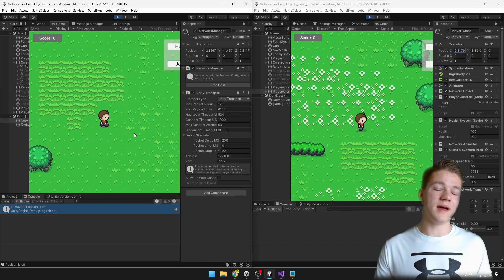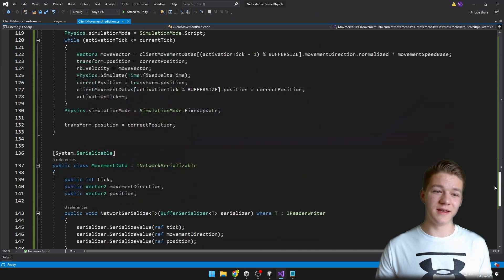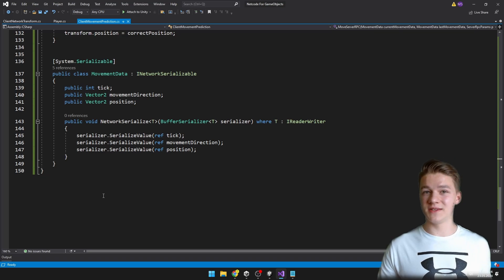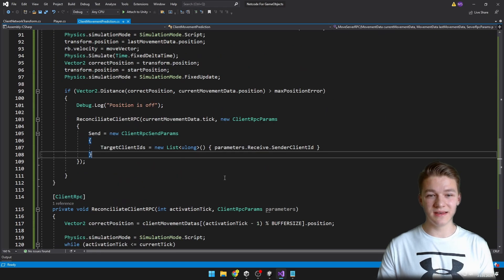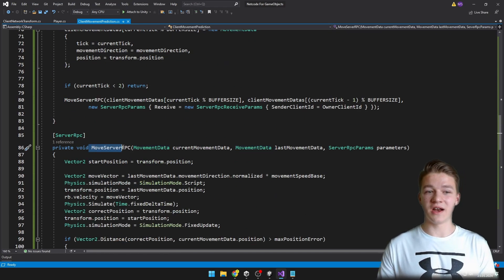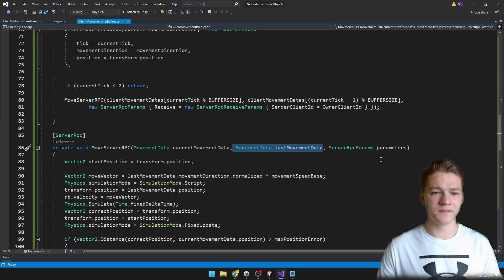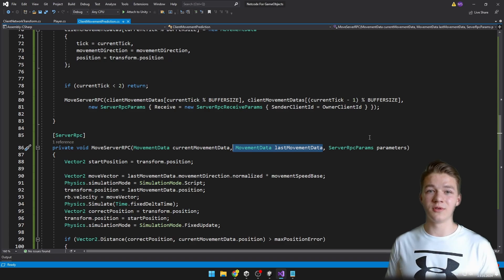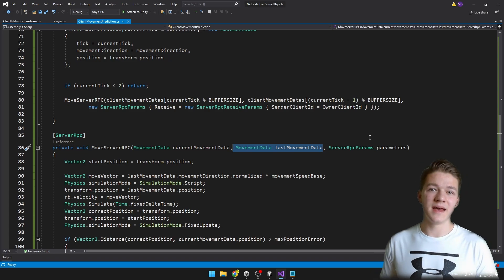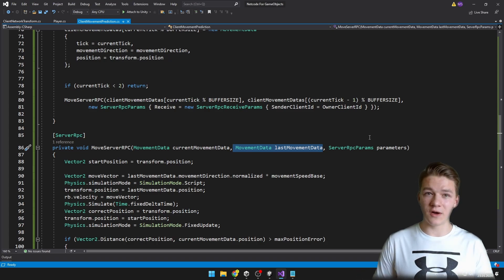That's just how we got our own client prediction and reconciliation working. The code I have shown you is the most barebones setup I could come up with — it is just 150 lines of code — but there are definitely some bugs in it and it is definitely not optimized. For example, sending those two movement datas into the MoveServerRPC can be quite costly because we are sending the data over a network, so ideally you would just be caching the data in an array on the server. To come up with this client prediction and reconciliation it definitely took me more than 10 hours — I was watching multiple other tutorials, reading through some forums, and at first this topic seemed quite hard, but then as I experimented with it I finally found my way through it.